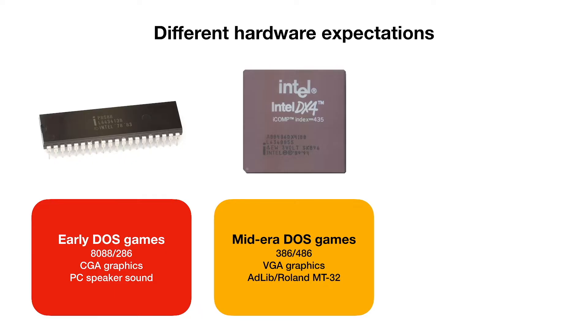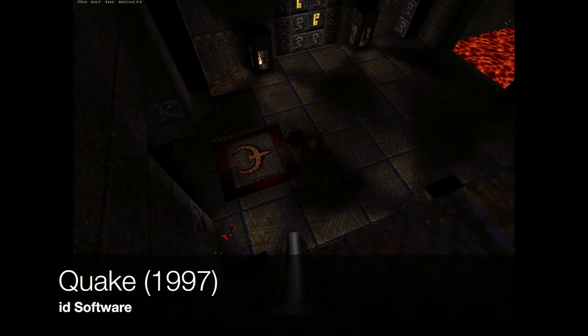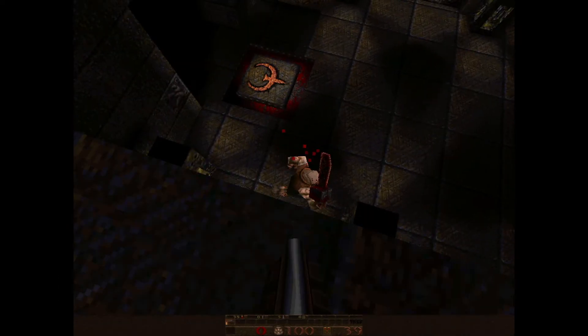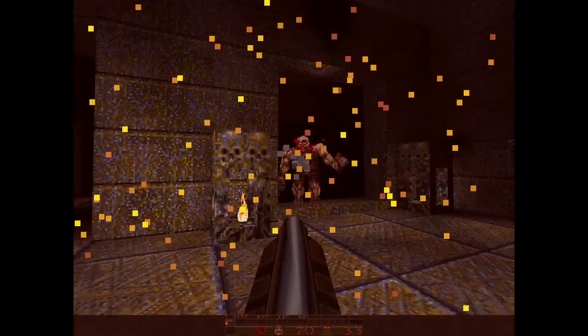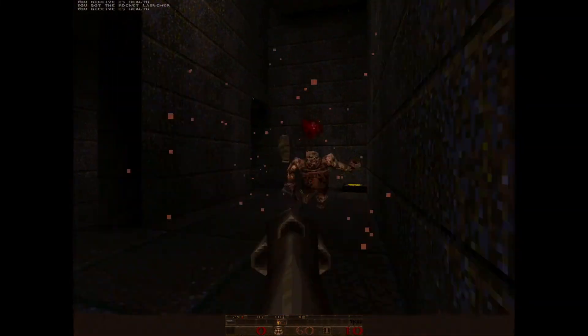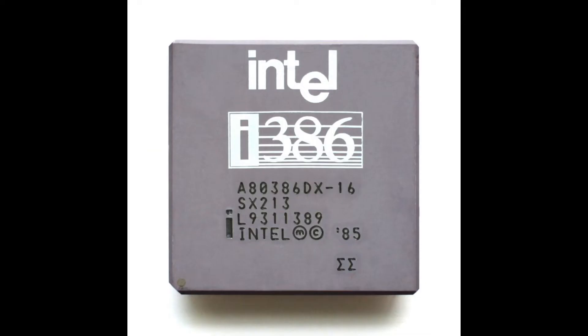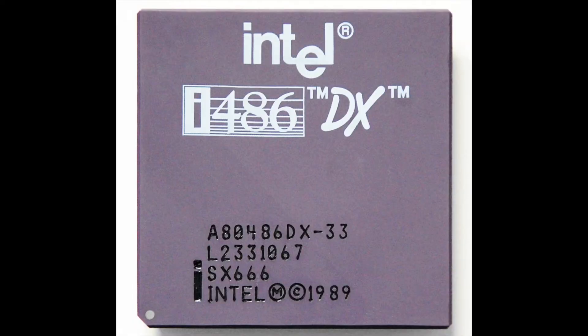On the other hand, the very last DOS games tend to have very high system requirements. They were really designed to take advantage of Pentium class CPUs and Super VGA graphics, which puts a lot of stress on weaker machines. In fact, games such as Quake, System Shock, or Wing Commander 4 require a Pentium II class CPU for optimal performance. And a 486 machine would be way too slow to experience these games at their best.